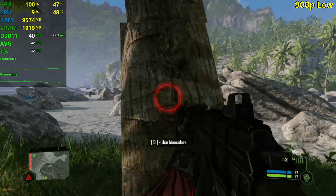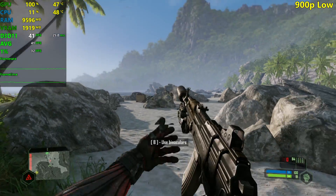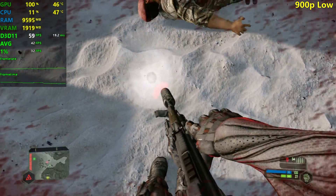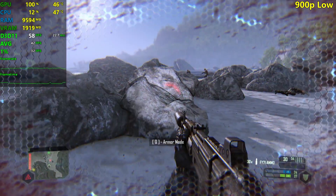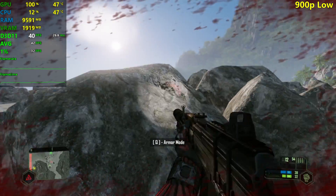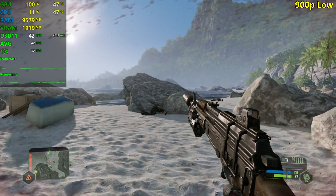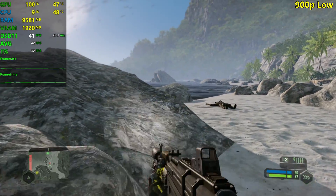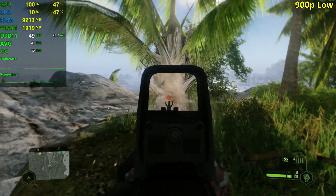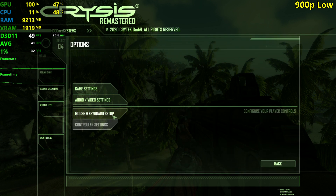If you're a 1030 owner you're probably used to 30 FPS in a lot of games anyway. My main GPU is a 5700 XT so I'm not, but that's just me. Overall at 900p you can expect a very playable experience. Now let's move on to 720p — 1280x720 with the low settings.